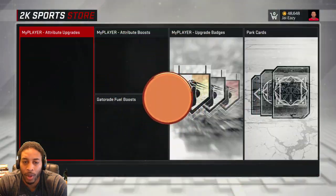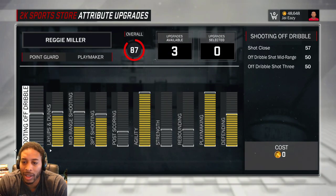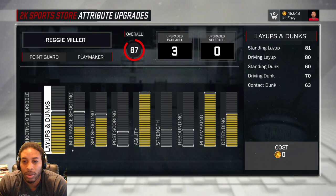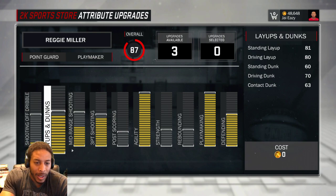All right, check it out in the store. This is what I did. Shooting off the dribble — I didn't touch it, and I'll show y'all why in a minute. A lot of people are probably thinking you've got to have shooting off the dribble. You don't. You really don't, and I'm going to show you why in a second. Eventually I'm going to put it up, but just not right now.